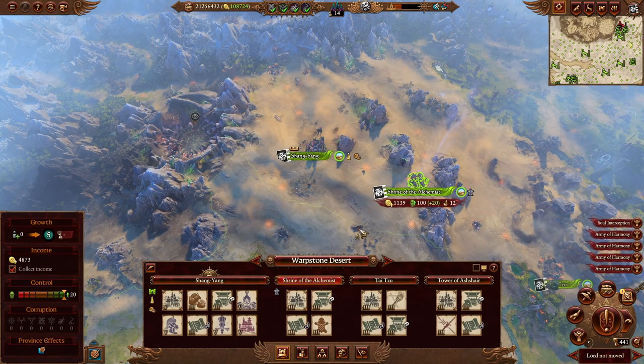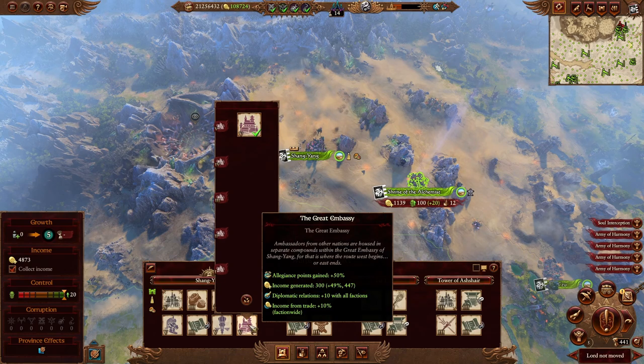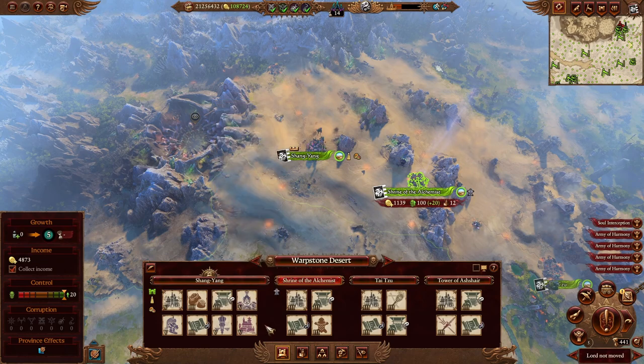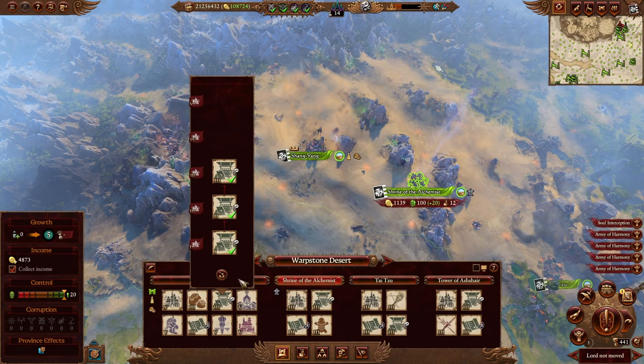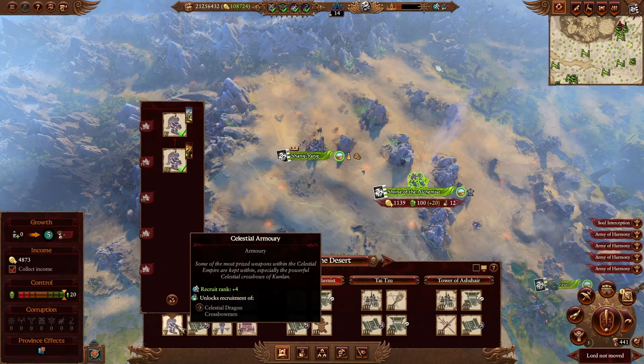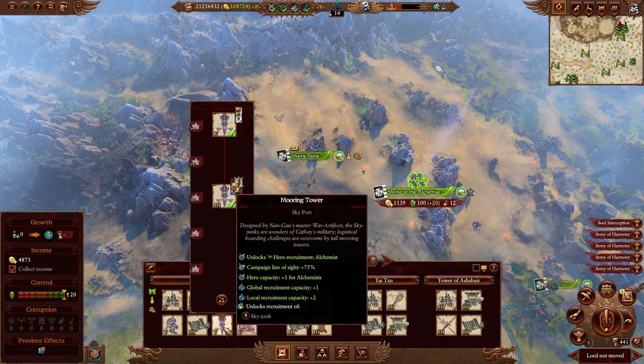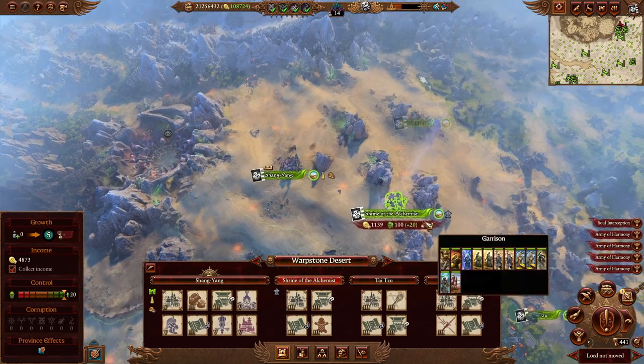Moving north to the Warpstone Desert: there's a strategic location with the Great Embassy landmark, which provides base income, trade boosts, diplomacy boosts, and alliance point boosts. It's a great building available at level 5 — definitely build it. There's also a resource building here. This province is probably the second most lucrative inside Grand Cathay's land after Imperial Road. Standard setup: protection, Jade Barrack, three advanced military buildings, leaving a slot for regular military buildings which don't have the extra bonuses like research rate, recruitment capacity increases, and unit rank bonuses.